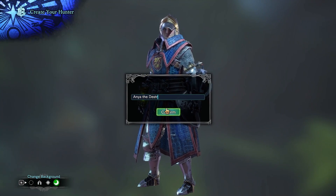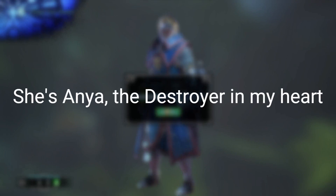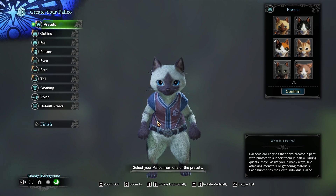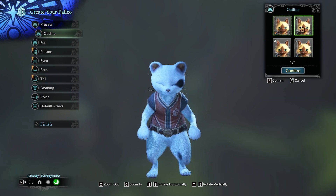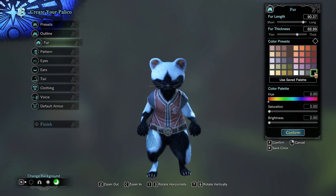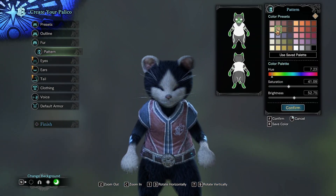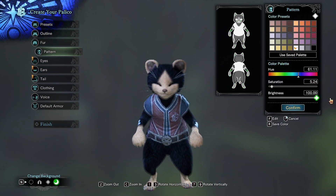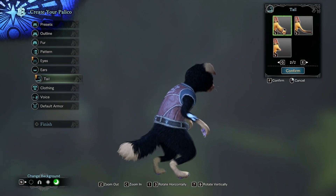So right now we're just making our character. I wanted to name her after my dog, so I tried to go with Anya the Destroyer, but I had to go with Anya the Brutal instead because Anya the Destroyer was just slightly too long. Then I was very ecstatic to realize that there was just as much in-depth creation for your cat as your character, so I spent just as long — I've got that sped up for you — so we don't sit here for the full 30 minutes or so that we spent editing.